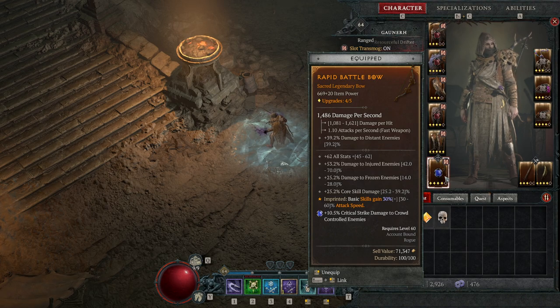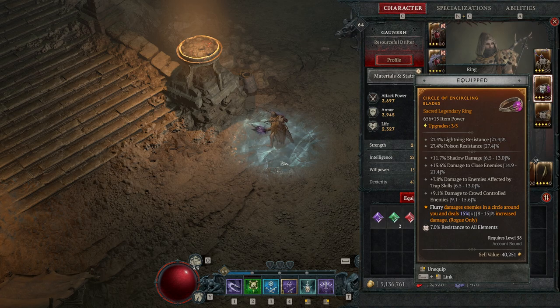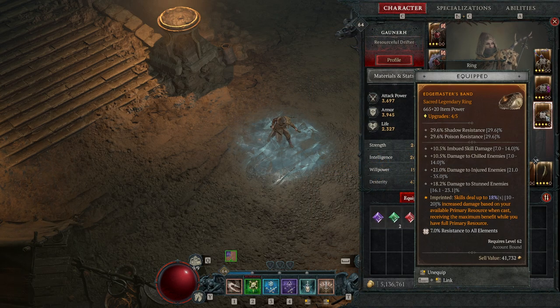This item gives basic skills increased attack speed, and imbuement skill effects have increased potency against vulnerable enemies — so my higher chill effect or higher shadow imbuement damage. This next aspect is very important for every flurry build — you can get it through a dungeon — and it rolled perfectly on this ring: 15% increased damage and the damage circle around myself. Next is skill steel, up to 18% increased damage based on available energy, which I'll likely replace but it's fine for now.